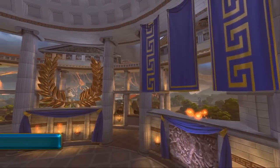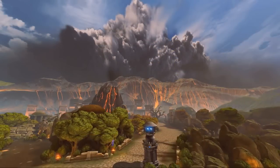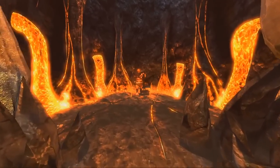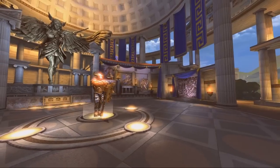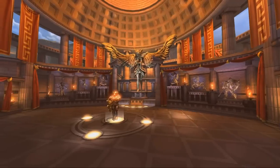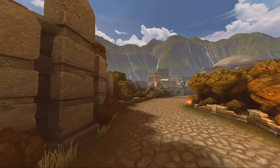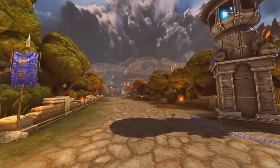The Conquest map has undergone a major artistic makeover. The layout of the map is the same as the previous design, but most of the visual assets have been upgraded or replaced. It is now easier to discern your side from the enemy side. The Minotaur rooms are color-coded and the environment transitions between lush green mountains behind your side to an angry volcano on the enemy side.